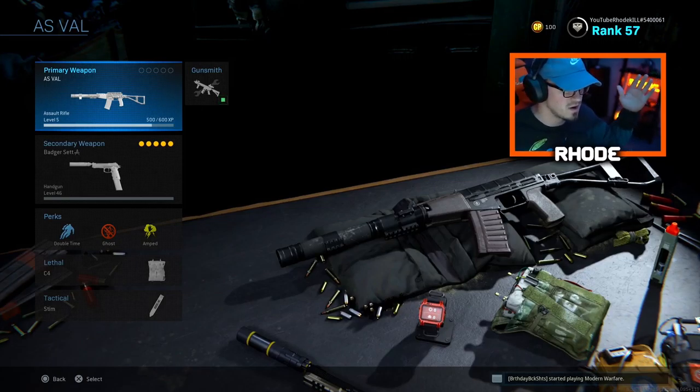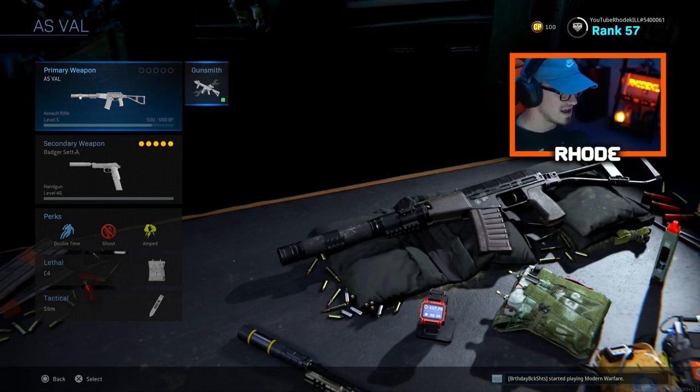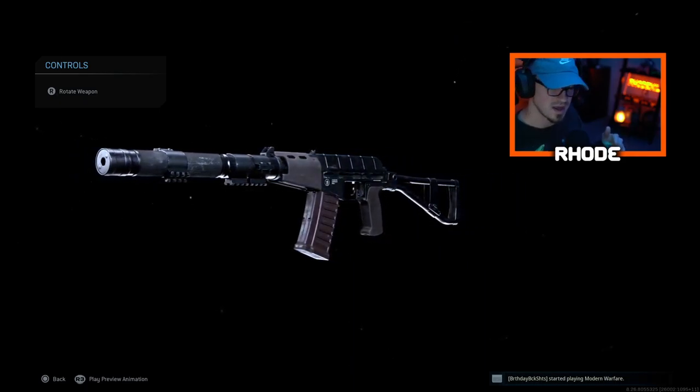We drop a nuke on the new TV station map — I don't even know what it's called. You'll see that I'm level 155 and we drop a nuke first game. Hopefully you guys enjoy the video with this brand new AS VAL. I'll let you take a look at it — that's all I got for you guys today, I'll catch y'all in the gameplay.